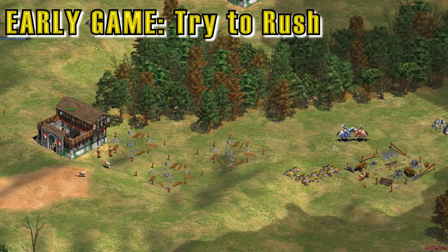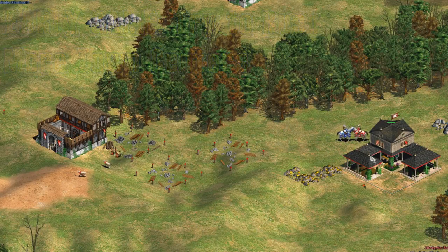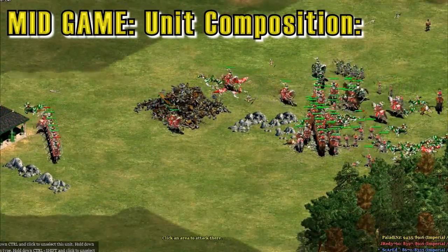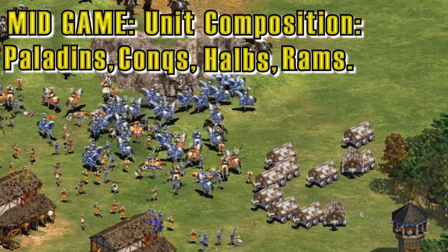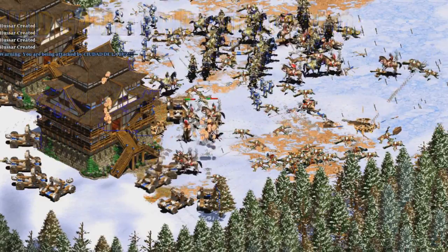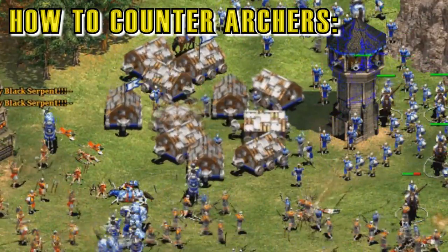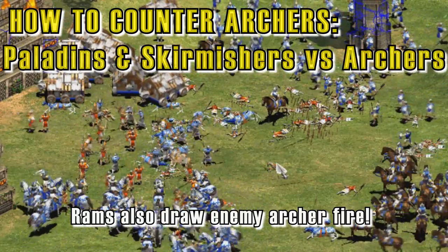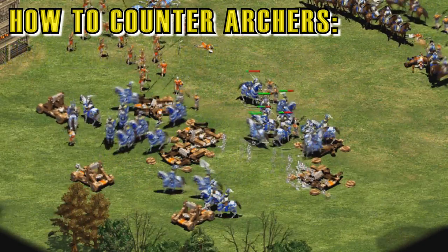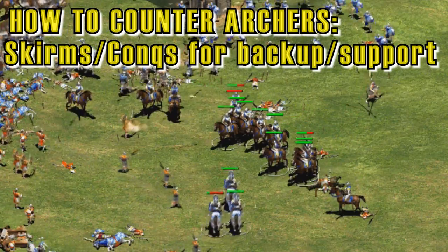After your initial rush, put town centers on gold and food since those are the two resources you'll probably run out of quickest. Once out of the rush stage, your standard unit composition will be paladins, conquistadors, halbs, and rams — though you'll change this up depending on what your opponent makes. Against archers, add skirmishers into the mix. Paladins and skirmishers will get the archers; paladins will also get onagers; skirmishers and conquistadors will get enemy halbs trying to take away your paladins.